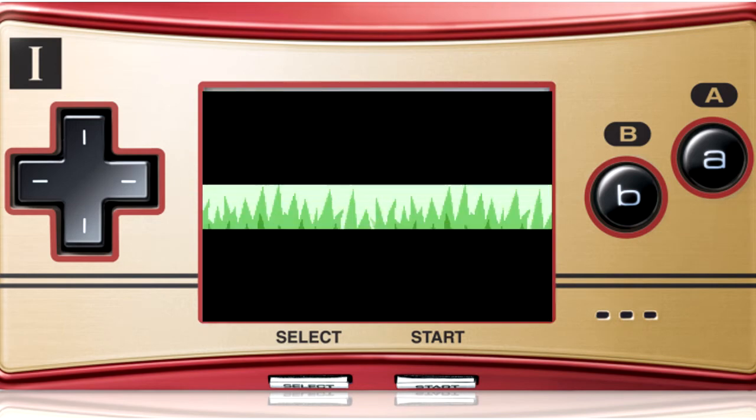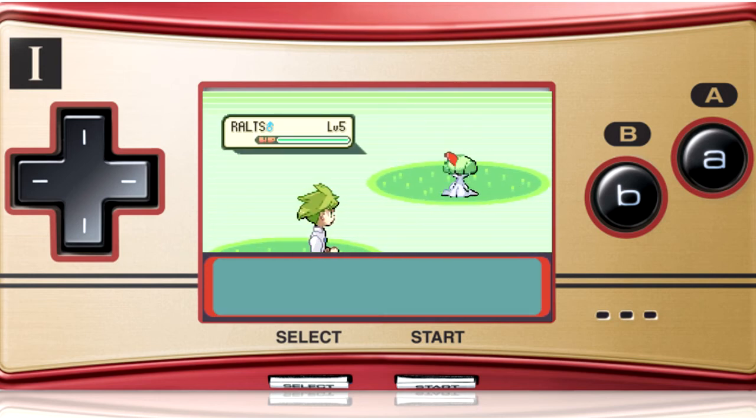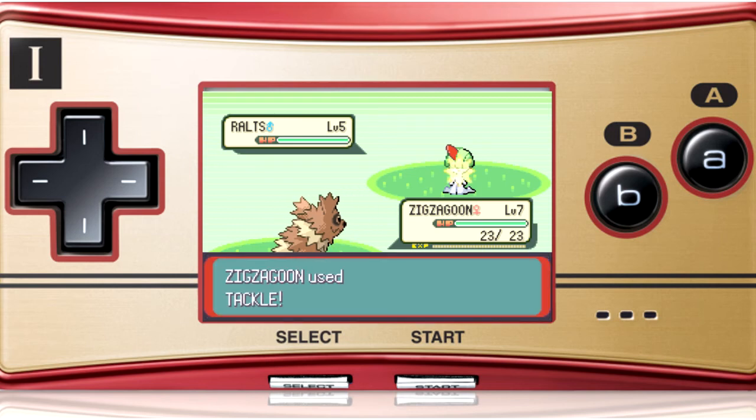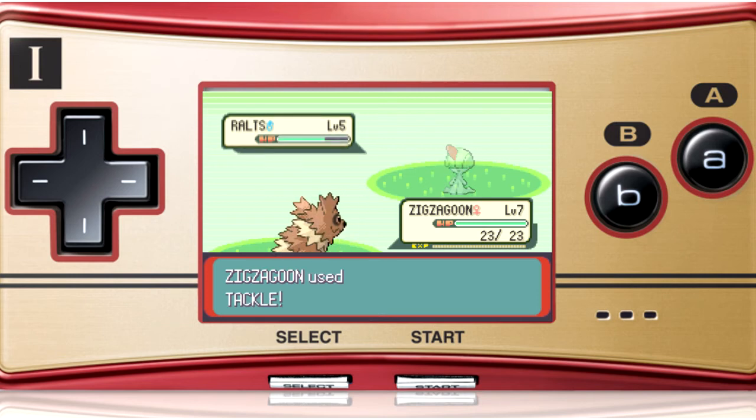It's a Ralts! Dude! Level 5 Ralts! Dude! It took me, I think, four or five attempts to catch one — and then this guy goes into the tall grass, one hit, one try — Ralts! Come on! Are you kidding me? Are you kidding me?!